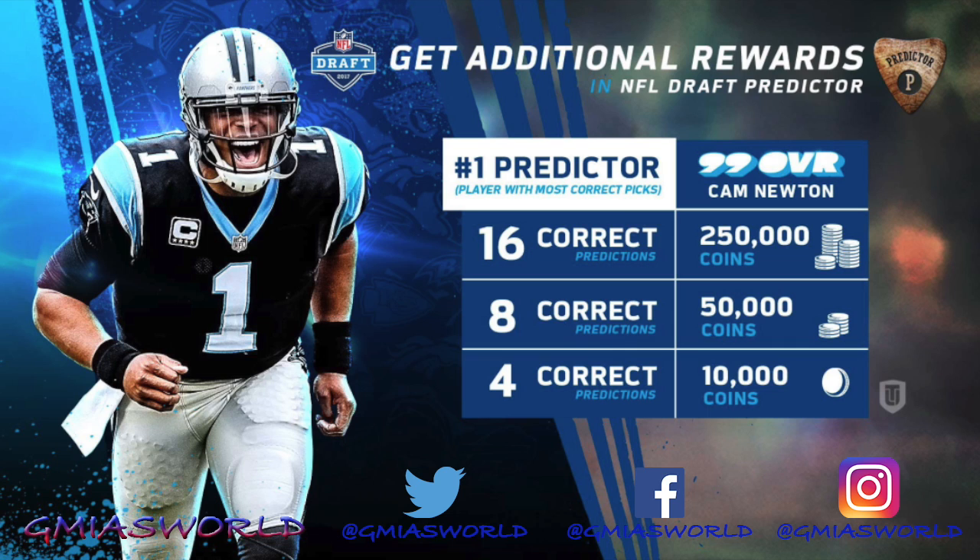For my veteran MUT players, you already know what you have to do: play the solos, get the cards, put it in the predictor set, and then you just got to pray that your player goes where it's going to go.